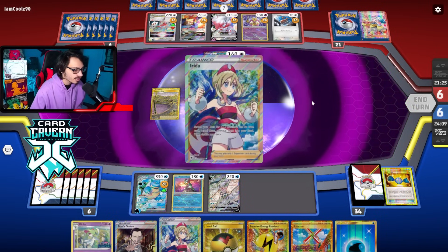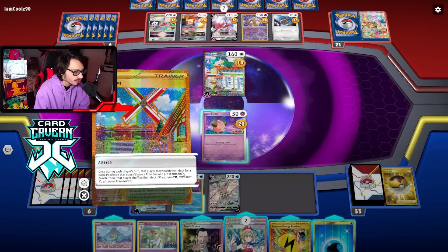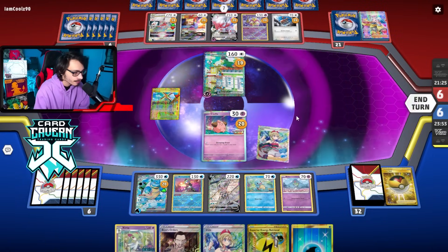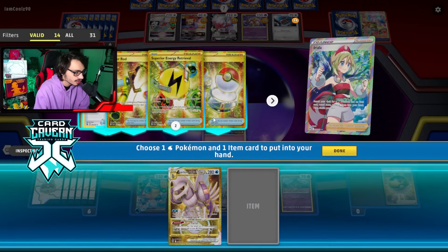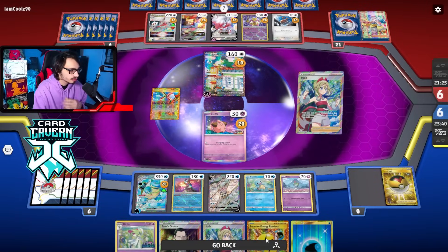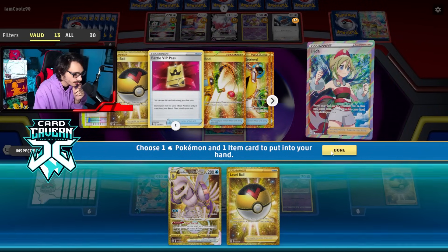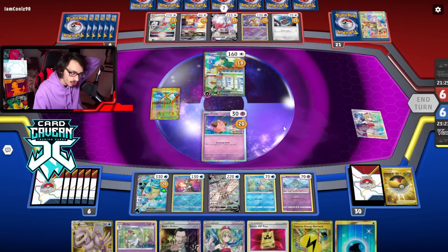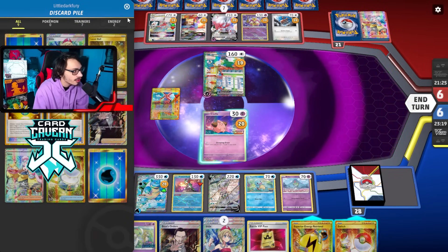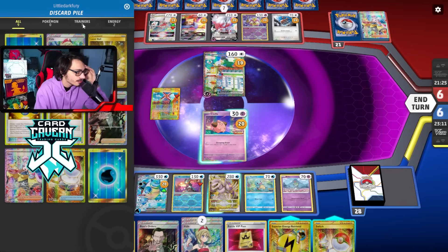We'll see what we draw — Irida, but no energy. We'll Level Ball for Ralts and play Artisan for another Squirtle. We'll play Irida, grab Palkia with Level Ball. We grab Palkia and Blastoise — they might Iono me. We need one energy for Greninja to knock out these two Pokemon. And I whiffed the knockout with Radiant Greninja. Unfortunate. Yeah, I have no way to go Greninja here. I can take a knockout with Palkia, but then they get a three-prize KO, which feels pretty bad.